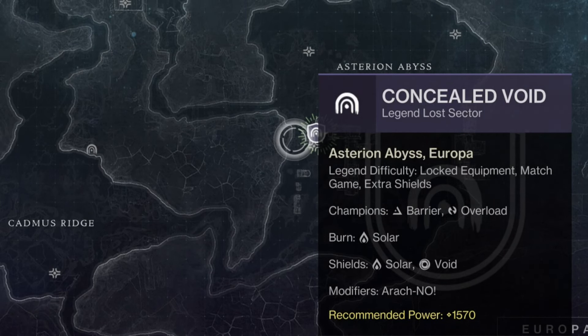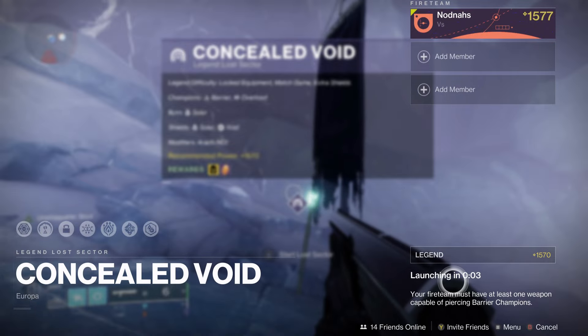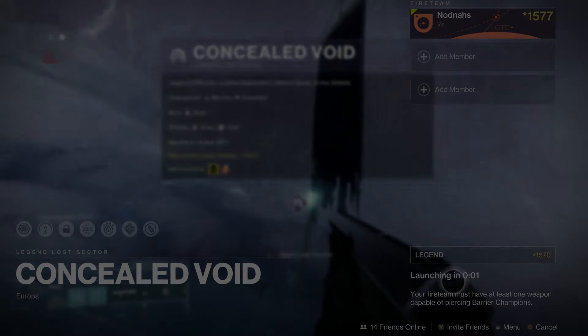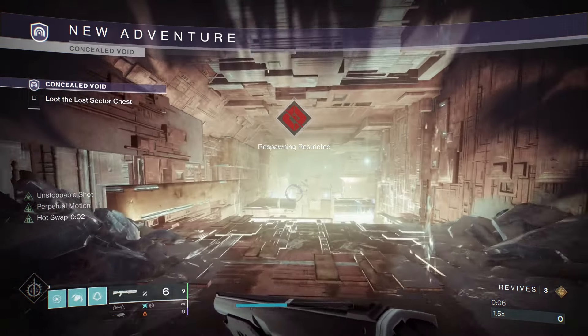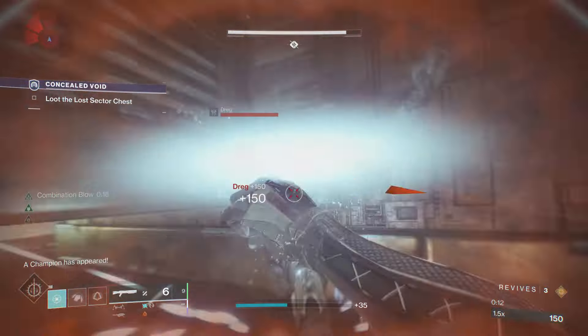Today's Lost Sector is Concealed Void on Europa. This is a good Lost Sector to farm, allowing me to complete it in about 2 minutes. So if you want to unlock new exotic legs, now is a good time. If you don't see the Lost Sector on the map, make sure you've cleared it normally so the Legend and Master difficulty can unlock and appear on the map.